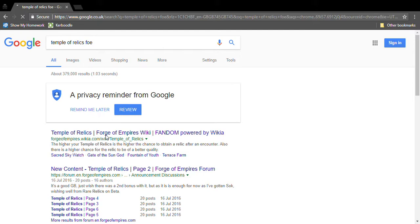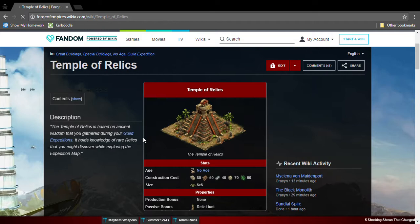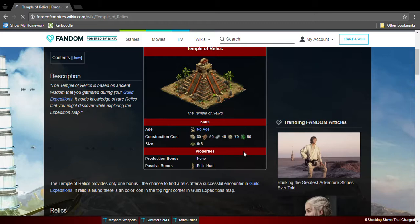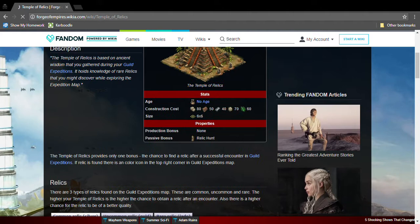This is very useful for GvG. This is also quite a unique great building as the blueprints can only be obtained from guild expedition and contributing. The construction cost is really easy — it's just Iron Age goods, and the size is a six by six.